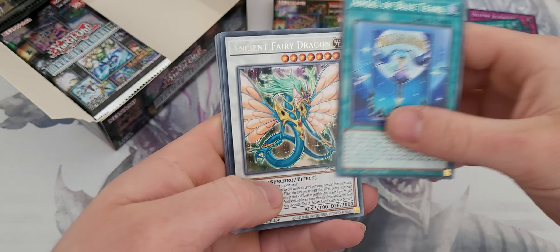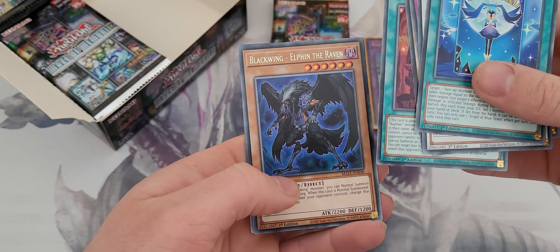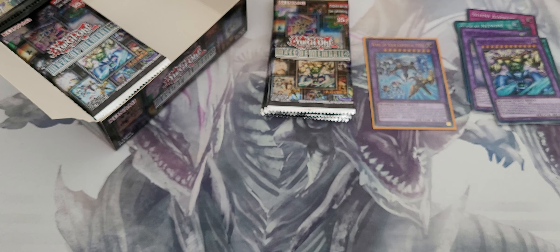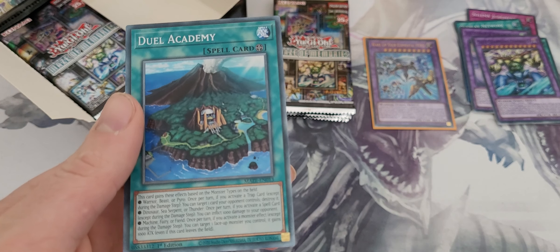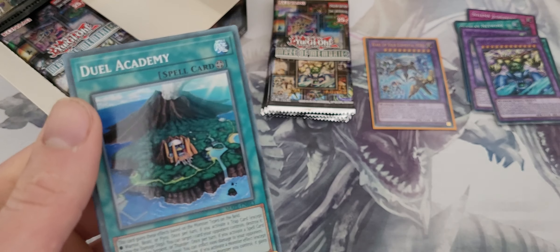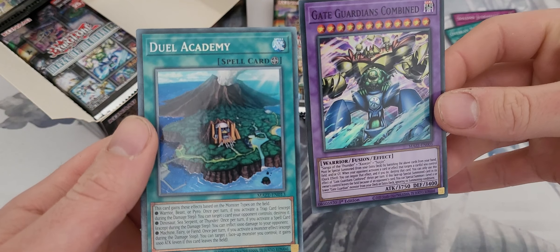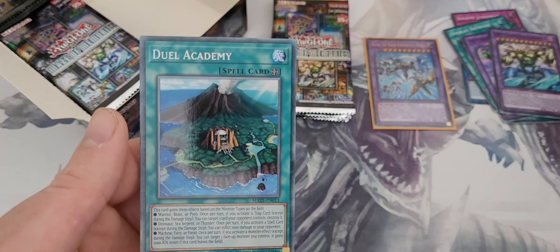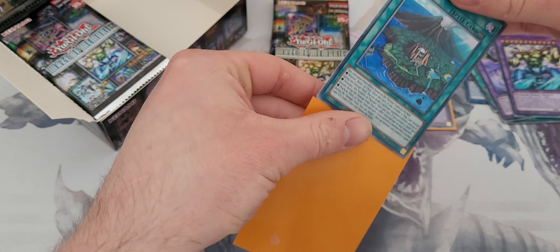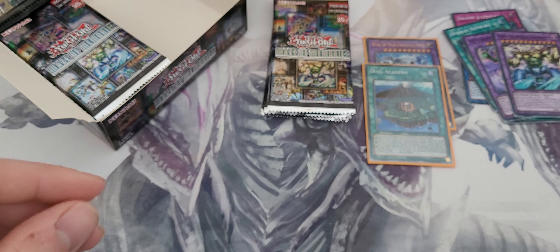Angel of Blue Tears, Ancient Fairy Dragon, Deep Dark Trap Hole, Labyrinth Wall, Baron Utopia, Blackwing Ephraim the Raven, and Dual Academy. It's got a weird feel to it. Wait, is this a Prismatic Rare? No, it's not a Prismatic Rare. Why does it look interesting? Is that a Secret Rare? I'm going to sleeve it because I need to do some more research on this.